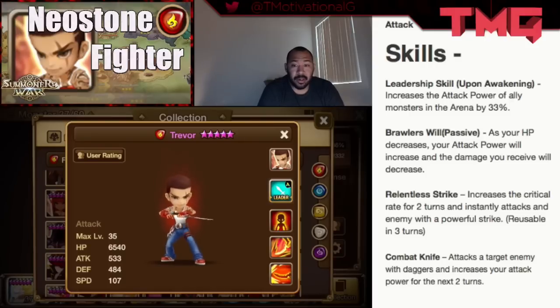Upon awakening, his leadership skill increases the attack power of all allied monsters in the arena by 33%, which is always good.